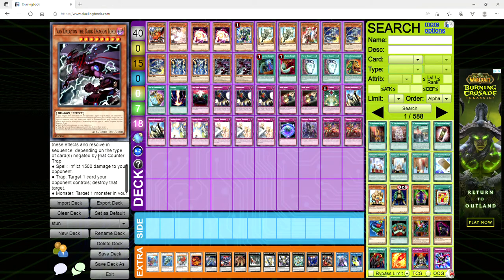For spell, you deal 1,500 damage to the opponent, which is obviously good in time. For trap, you can target a card the opponent controls and pop it. For monster, you can target a monster in your graveyard and special summon it. And if you negate a spell, trap, and monster effect all with one counter trap, you get all three effects — which really isn't going to come up that often, but playing multiple copies maybe it will.